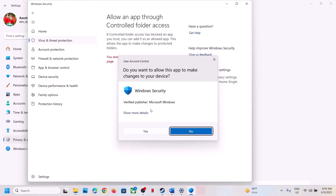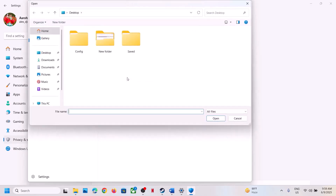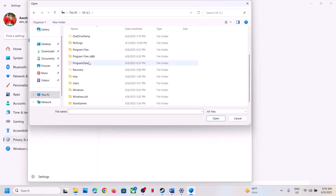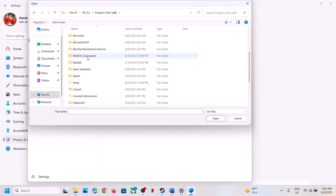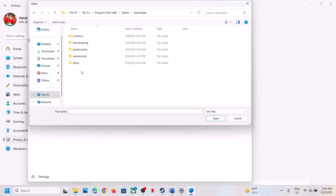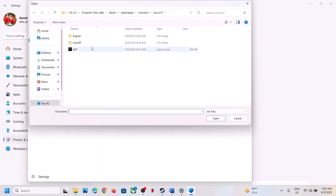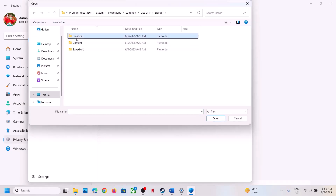Click on 'Allow an app through Controlled Folder Access,' click Yes to allow, then click 'Add an allowed app,' click 'Browse all apps,' and go to the game installation folder. Open C Drive, Program Files (x86), Steam folder, SteamApps folder, Common folder, game folder, and select the game EXE file. Click Open. Again click 'Add an allowed app' and also add the EXE from Lies of P > Binaries > Win64.